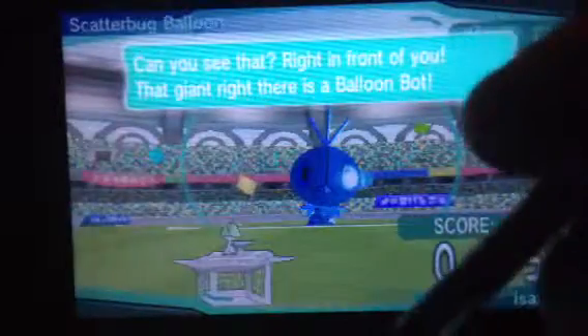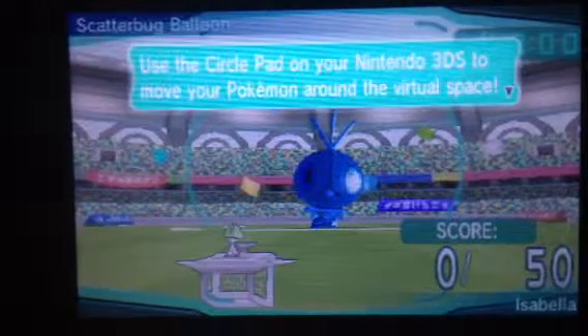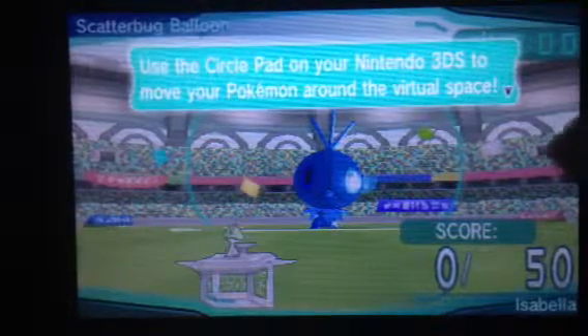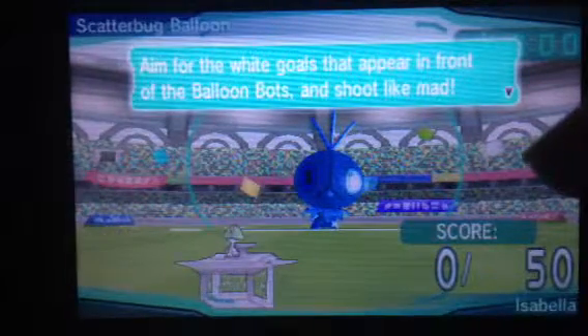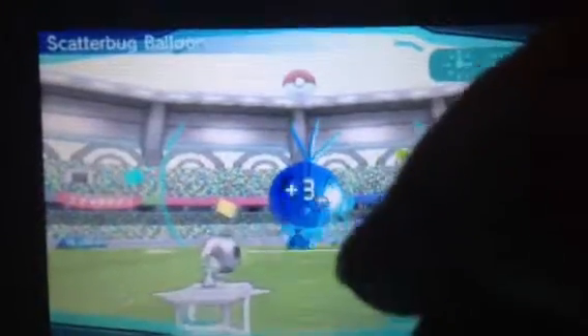It's just a training regimen. The good thing is this happens on the top screen, so it'll be less cumbersome. You hold on the bottom screen — that giant thing right there is the balloon bot. Hit those goals before you get hit. You circle your Pokémon with Super Training, then tap and drag on the lower screen to aim and shoot a special ball at the goal.